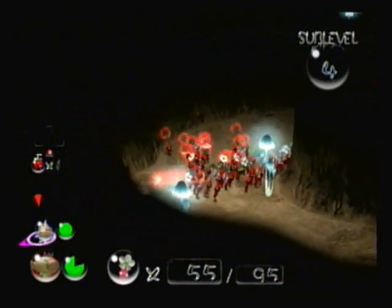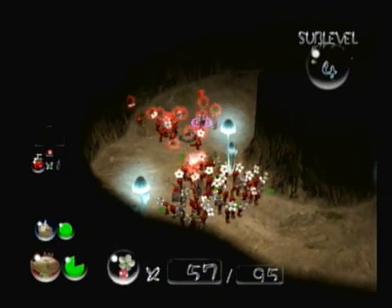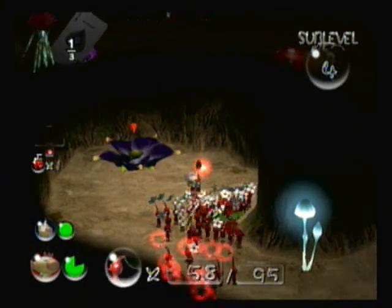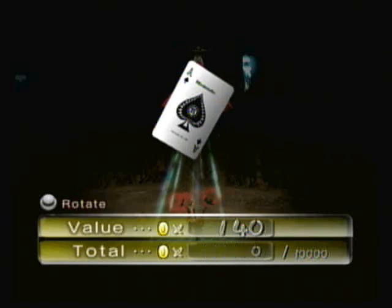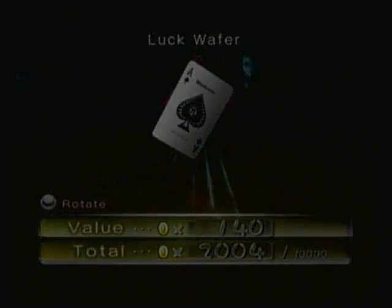I just wanted to make sure there weren't any Flower Pikmin taking that back. I was wondering how I switch between Flowered and Leaf Pikmin, but I think you have to just throw them until you actually get one. But yeah, there is the Luck Wafer, and I believe that's the last treasure for this floor too.